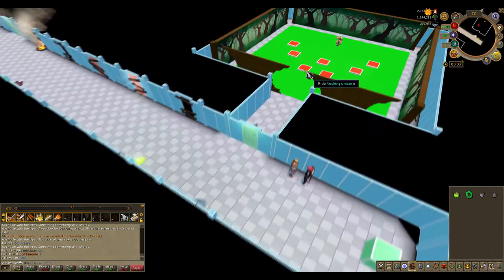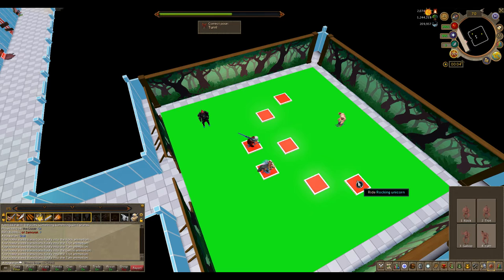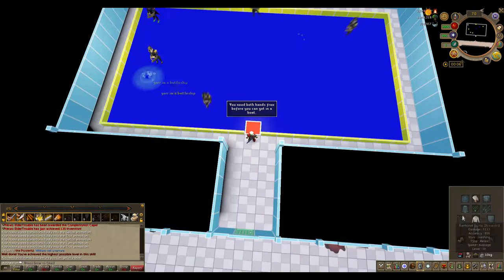Enter the first door and train the riding skill. Simply copy the poses that the tutor is doing at the time — he randomly changes poses from time to time, so just pay attention.